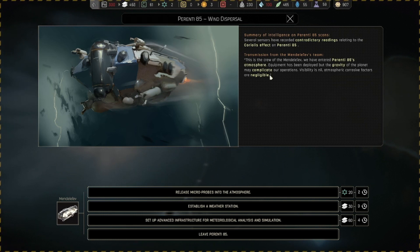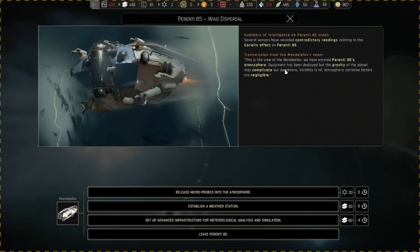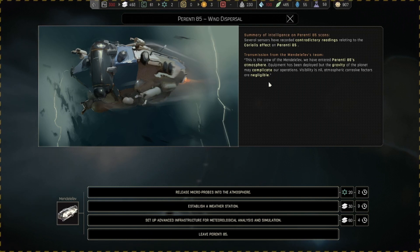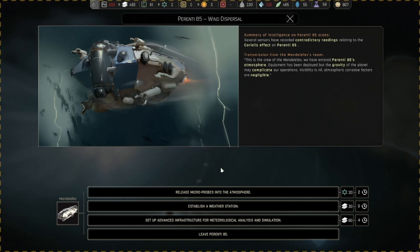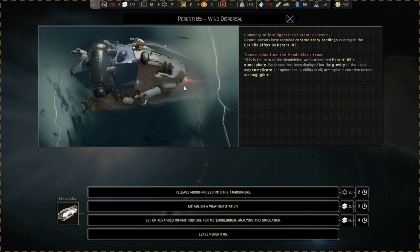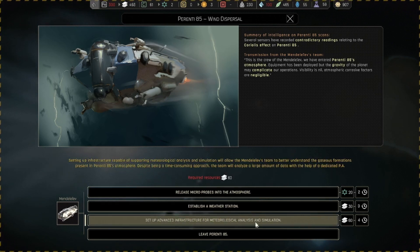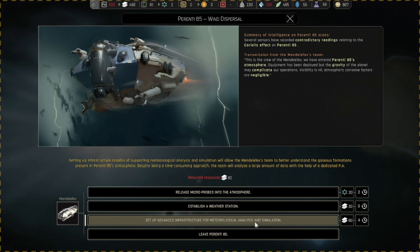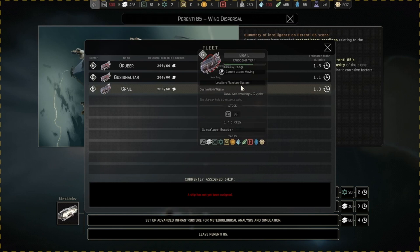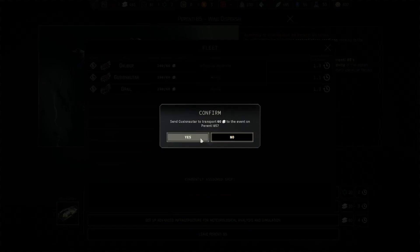We're seeing Parenti-85's atmosphere — equipment has been deployed but the gravity of the planet may complicate our operations. Visibility is nil, atmospheric gross factors are negligible. There is something called the deep dive apparatus that we needed to research — we already did. It makes it so our science ship can get deep to the core of the planet without being exposed. You do have to have that tech to be able to do this. Some of them actually let you do it without the tech, and then your crew all dies.